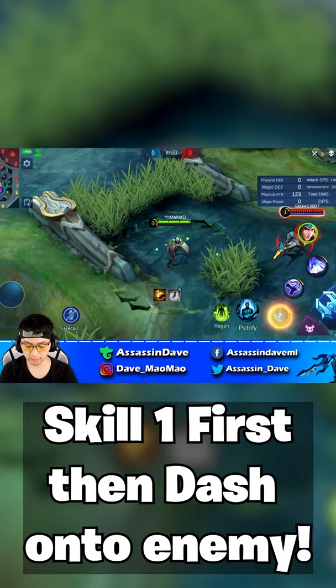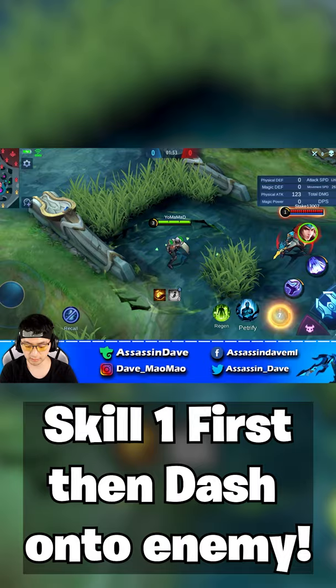Did you know Yuzhong can use skill 1 outside of the hitbox and follow up with skill 3 onto your enemy to instantly proc the skill 1 outer rim damage? This can sometimes help you proc your passive a lot faster to surprise burst your enemy.